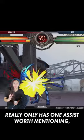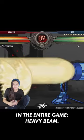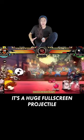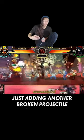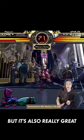Robo Fortune in Skullgirls really only has one assist worth mentioning, but it is also the best assist in the entire game: Heavy Beam. It's a huge full-screen projectile, so it's great for zoning characters, just adding another broken projectile to their already existing wall, but it's also really great for rushdown characters who can use the space that it generates to get in.